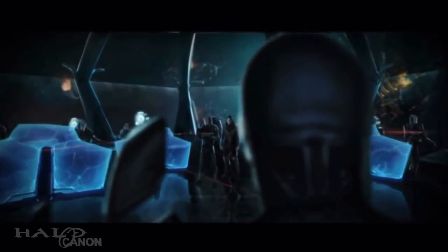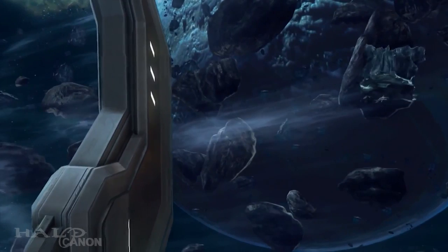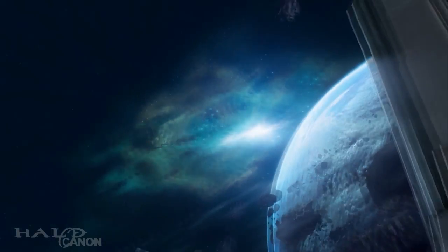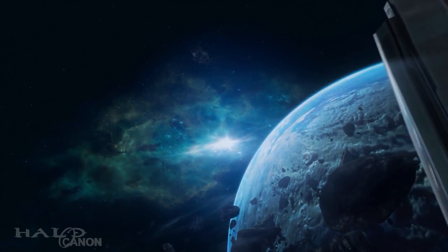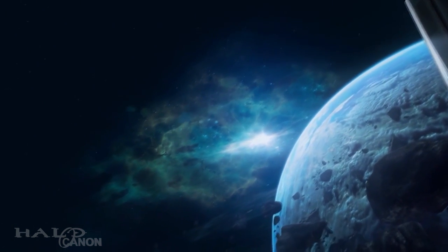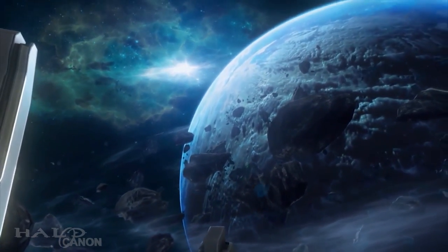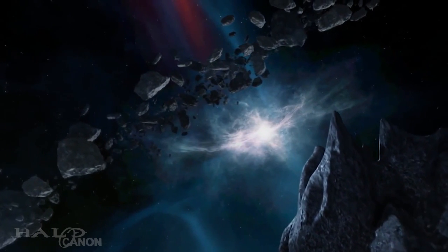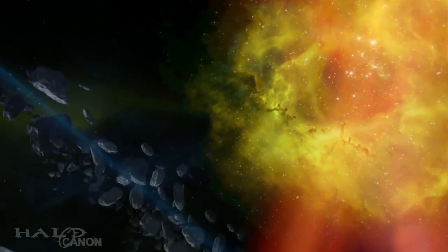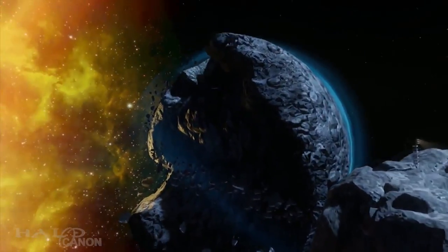It doesn't necessarily mean Sothra Hakkor had the same number of Precursor artifacts, but we're in the vicinity of where Precursors had set up some sort of technology. What's interesting is if you look to the left of Sothra Hakkor, you can see an orangish-yellow nebula, and in the far distance a really bright star system. When you play the map Impact, it looks almost the same — possibly indicating they're within the same nebula or even the same star system.